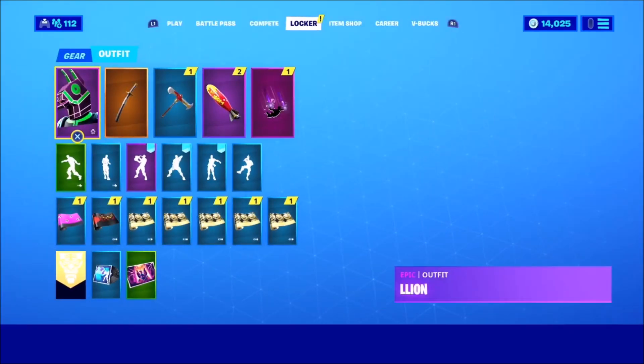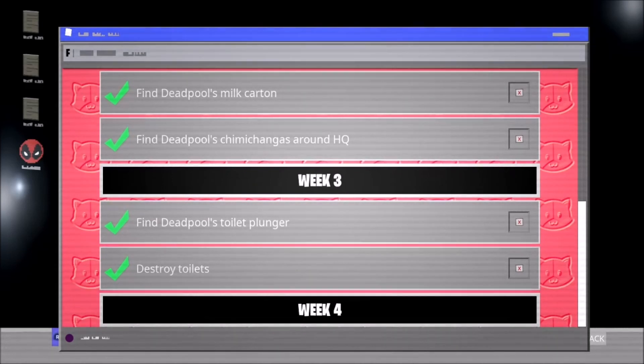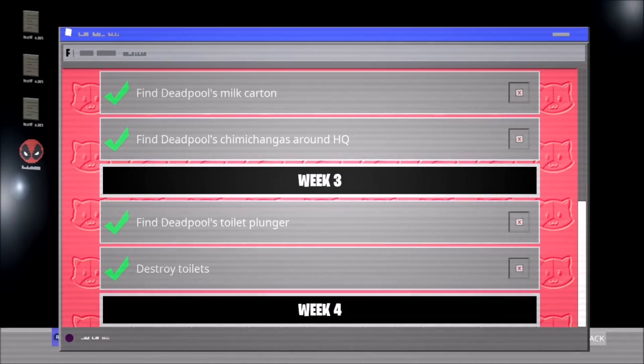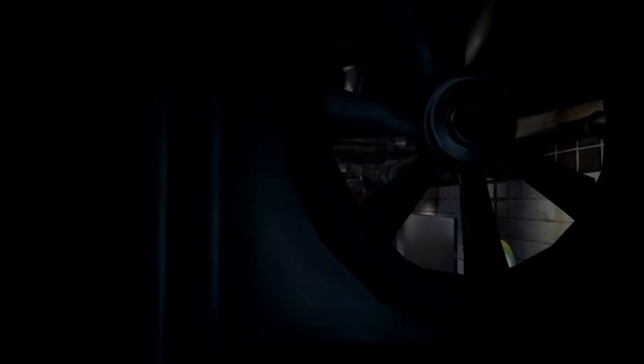Let's go ahead and showcase this brand new Katana location for Deadpool right now. The Week 4 challenges are: find Deadpool's Katana and destroy opponent's structures. For destroying structures, you'll probably have to deal around 500 to 1,000 damage to enemy walls. And the question is — where is the Katana location?